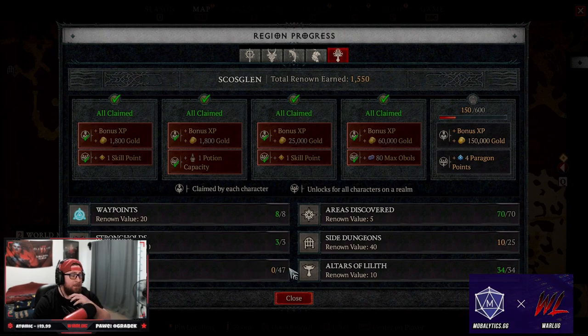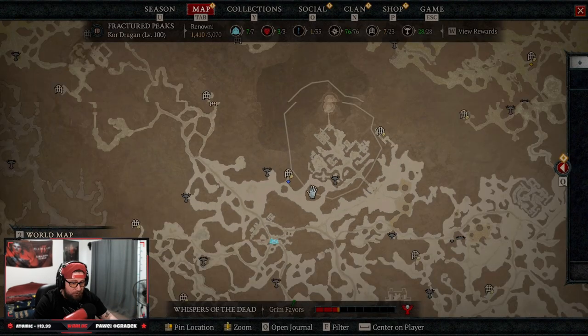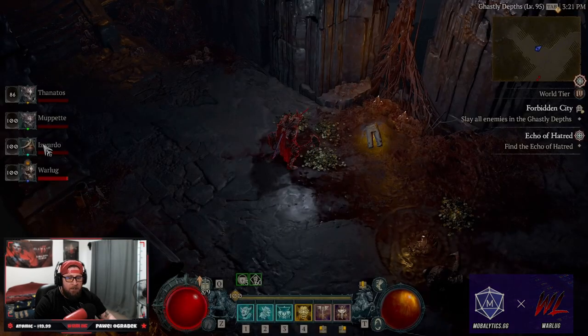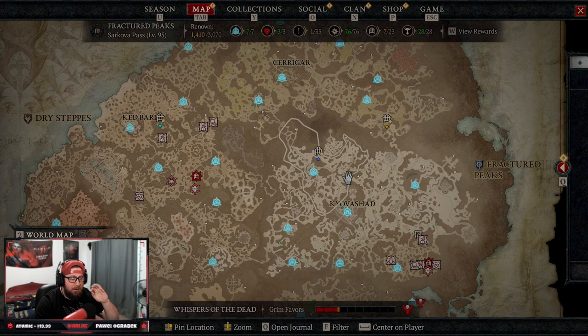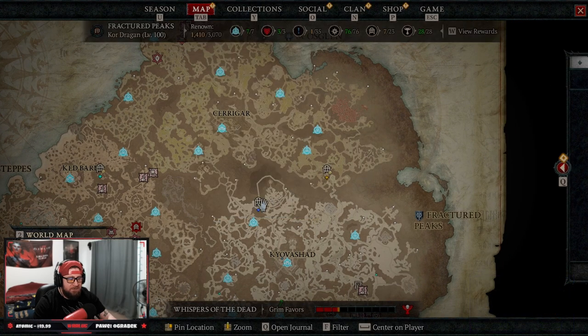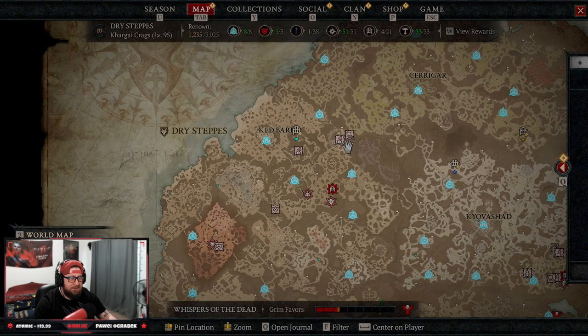We've come up with a way to speed this process up, especially since we'll be doing renown each and every season and we're only getting the first two zones carried over. So hopefully they don't nerf this strategy. The idea is to do dungeons only with a full party — I'm in one dungeon, a teammate is in another, another teammate is in another, and my last teammate is in yet another dungeon.